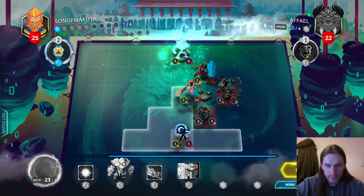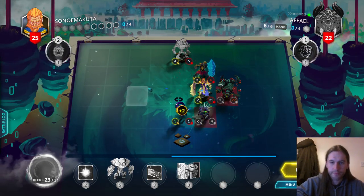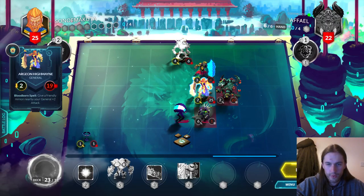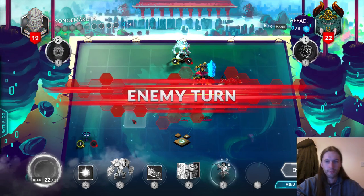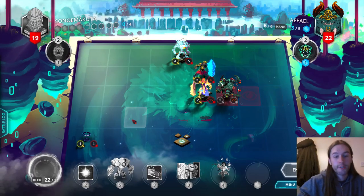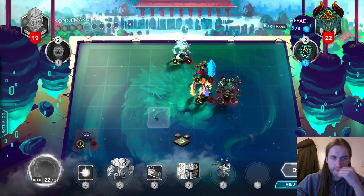The nice thing about this is that it continues to protect the Jaxi as well. I think I'm going to come forwards and pressure my opponent still. Take this trade. I will elect not to attack with the Primus — I'm quite happy for my opponent to spend removal on it, because I want to stick this Ironcliff to try and insta-kill my opponent with Divine Bond. That's basically the plan here.